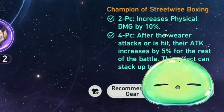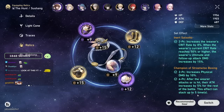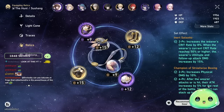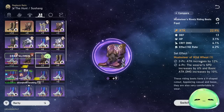For relics, the best-in-slot is the Champion of Streetwise Boxing — the physical set. Two-piece increases your damage by 10%, and after the wearer attacks or is hit, attack increases by 5% for the rest of the battle. That effect stacks up to 5 times, so that's 25% more attack for the entire fight. I'd recommend the four-piece set if you can. If not, run two-piece physical plus two-piece attack percent, like the Musketeer set.